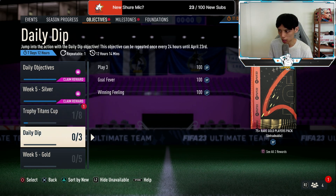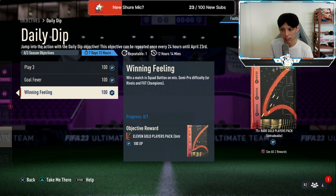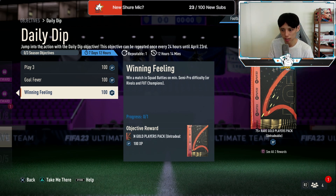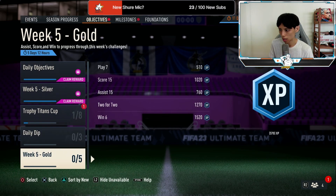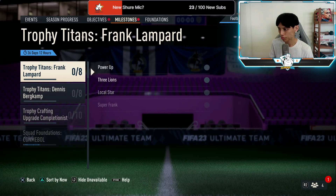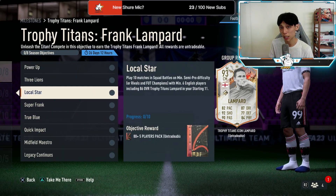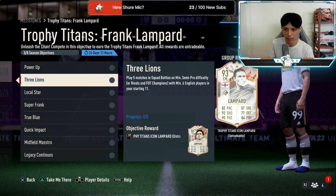Another way to restock your club is the Daily Dip, which refreshes every single day. You just have to play three games, score five goals, and win one of them — this can be in Rivals, Champs, or Squad Battles, so it's very easy. You'll get free stuff just by playing any game mode. We've also gotten the Frank Lampard objective — you have to play about 40 games to get him.